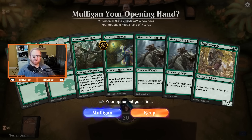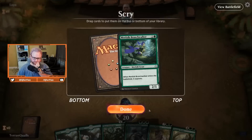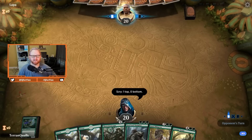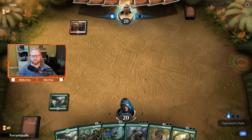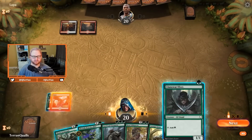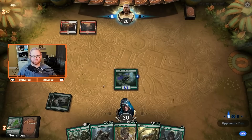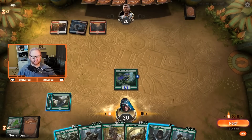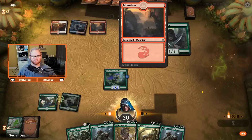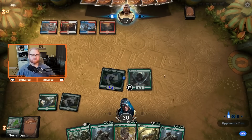Opening hand has two lands, Thorn Lieutenant, and lots of three-drops. I wish this Thorn Lieutenant was a Druid or Llanowar Elf — going with a Mulligan. Not much better on the six but we do have a Scry, so Branchwalker on top is fine. Would have loved a land instead, but Branchwalker gives us a creature on the battlefield and hopefully helps us hit land. Looks like we're up against Boros — actually playing up, it looks like Jeskai. A Llanowar Elf off the top is pretty good.